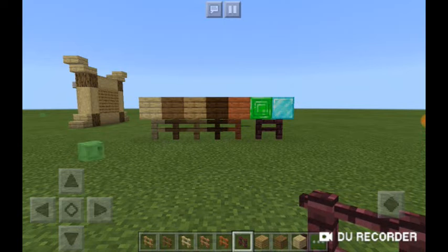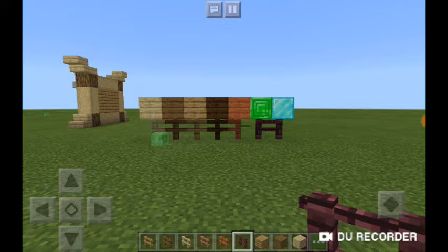Now let's look at this wood. There's a ton of difference, as you can see with the emerald block and the wood. There's tons. And the diamond block too, which you can see.